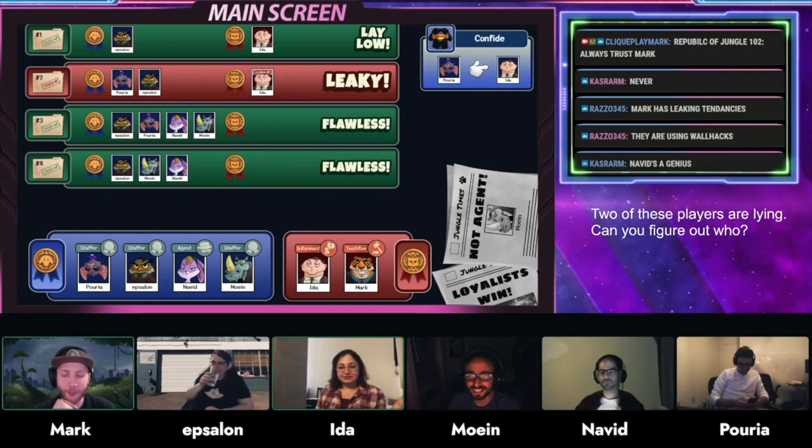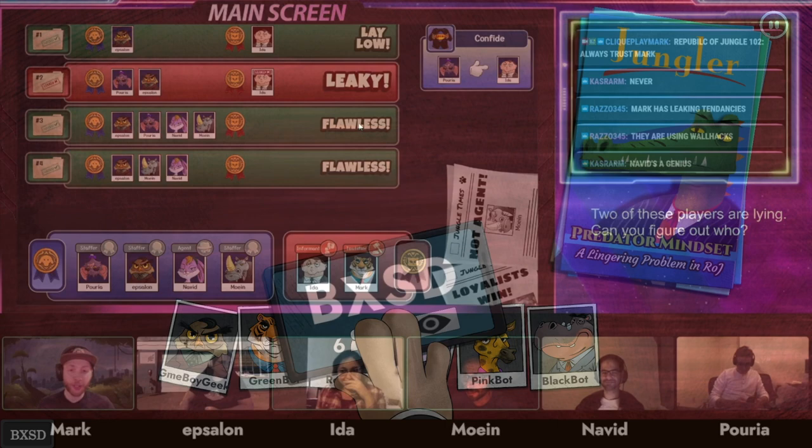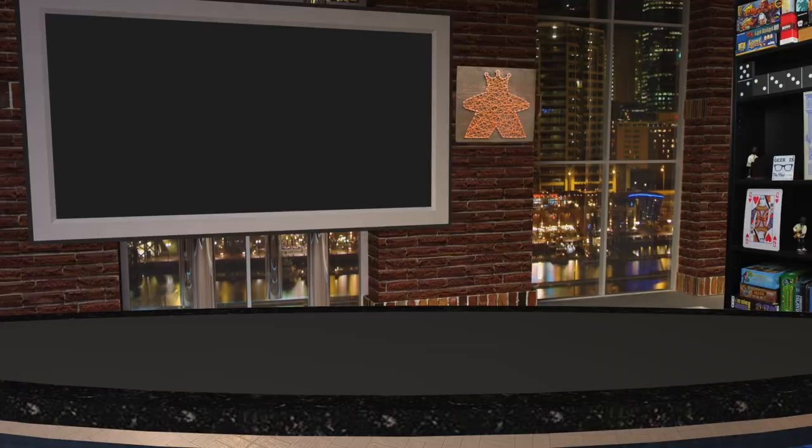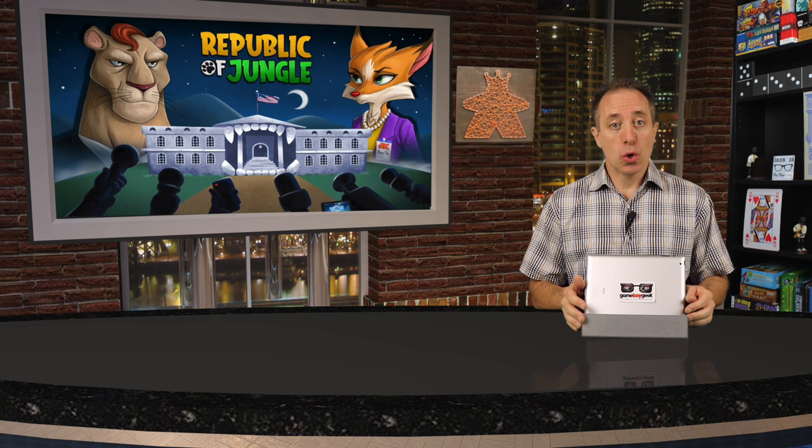It's newbie friendly with a narrated tutorial and guided experience. There's also a stretch goal for an online mode via a public lobby. Republic of Jungle is a social deduction game you can play in person, remotely, or a combination of both. If you'd like to learn more and see the different pledge levels, click the link in the description — it will take you directly to the Kickstarter project page, and I'm sure the creators of Republic of Jungle would love your support.